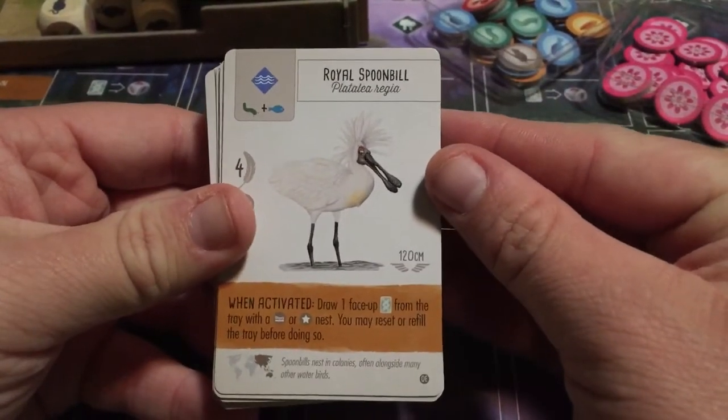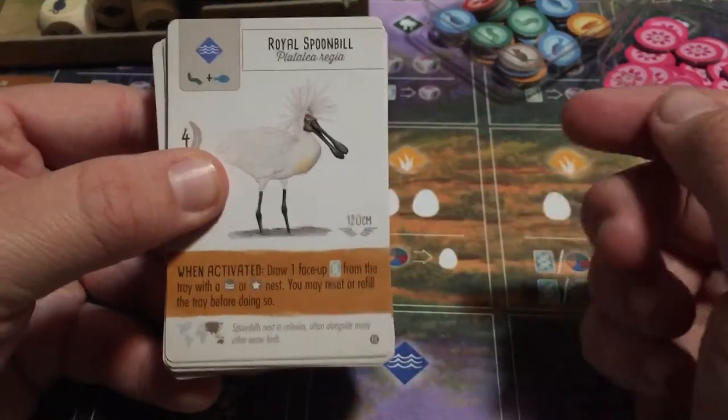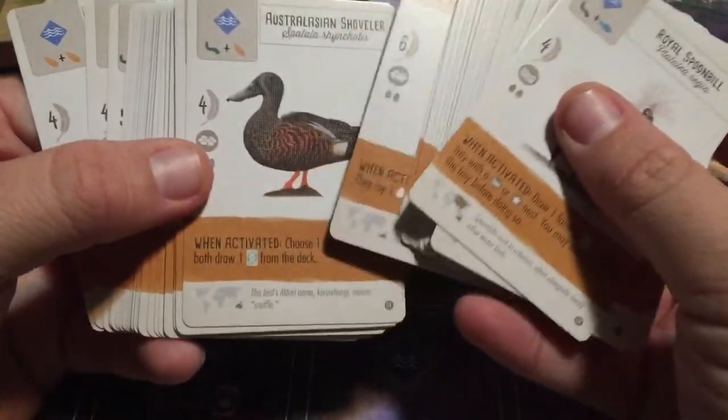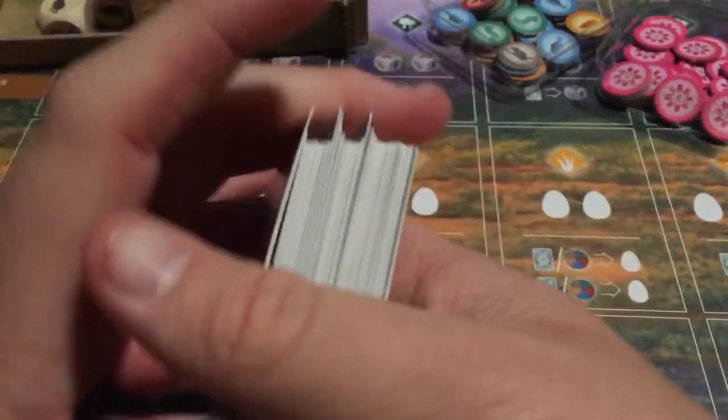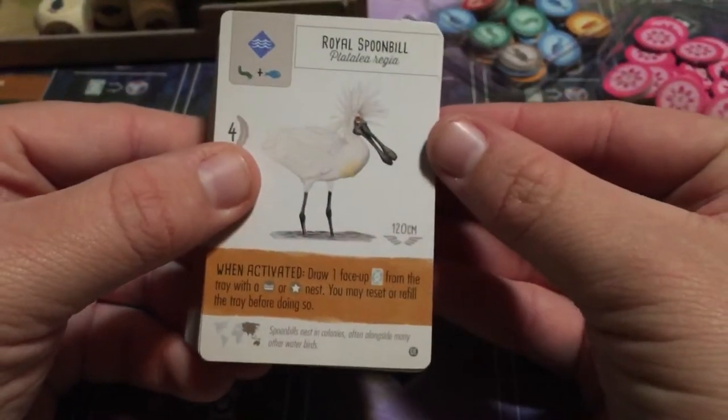Welcome back to Wingspan, the Oceana Expansion. Now we're going to talk about the when-activated abilities for these birds. There are a lot of them, as always, so let's get started.